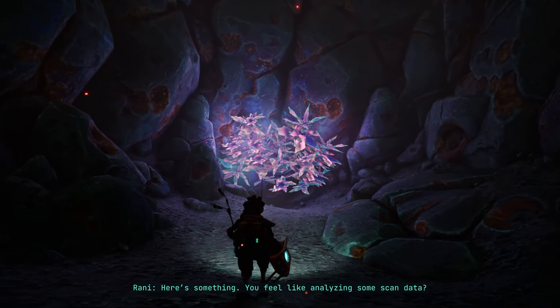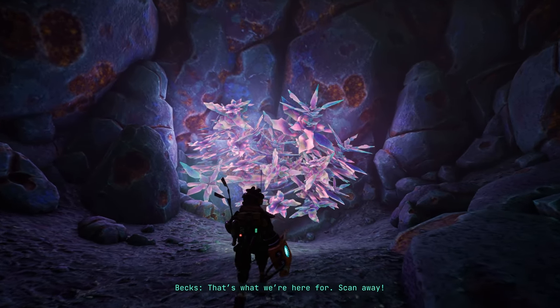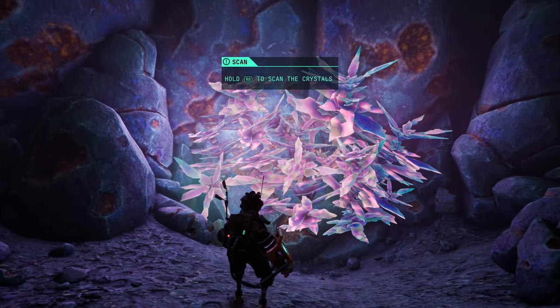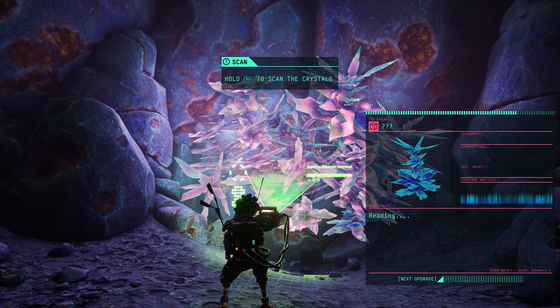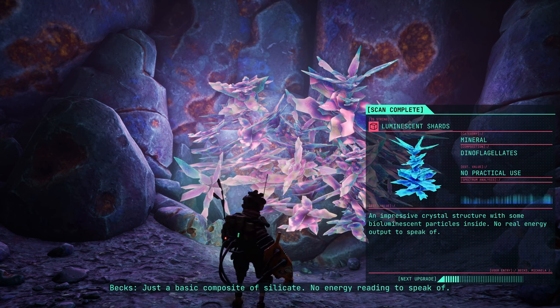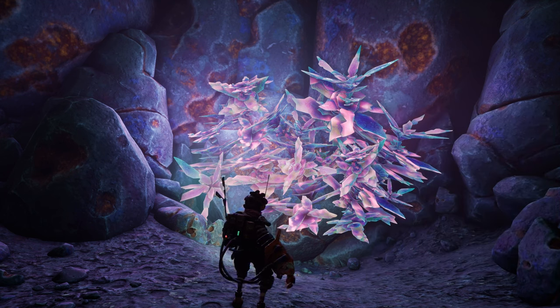Hey, here's something. You feel like analyzing some scan data? That's what we're here for. Scan away. Right shoulder button to scan the crystals. Just a basic composite of silicate. No energy reading to speak of. So we can't sell it? Not unless we find a million of them. So we're like scavenger miners.